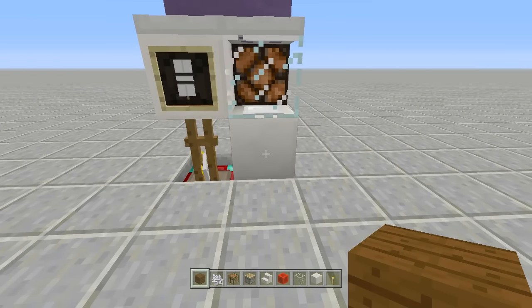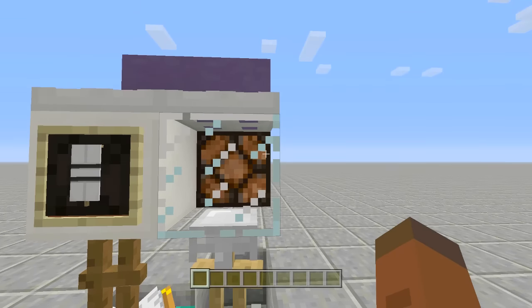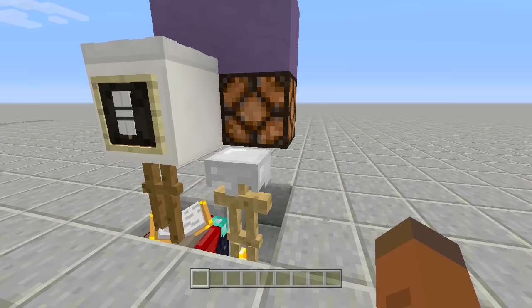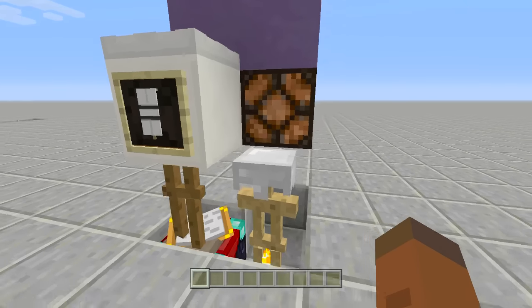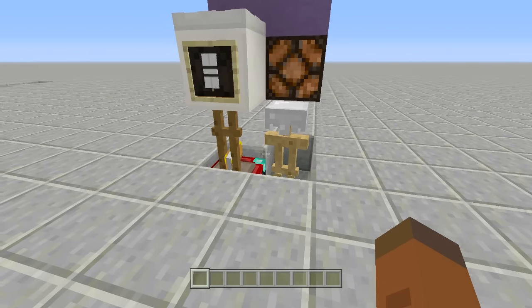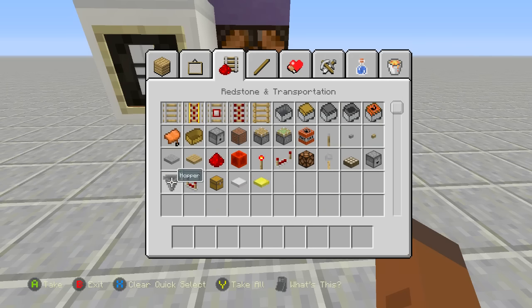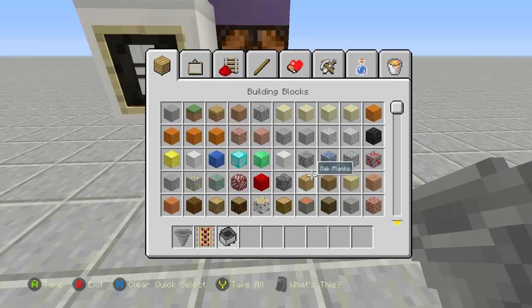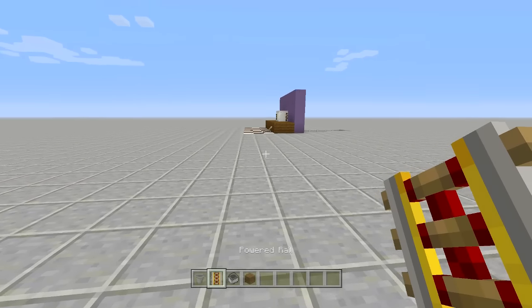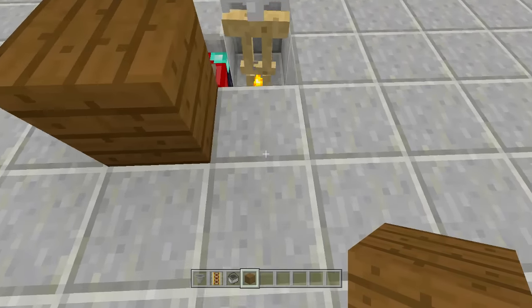Now let's get started on the redstone. Remove the staircase, glass block, and iron trapdoor temporarily so we can place in the functional components first. Before replacing the microwave front, you'll need a hopper, a powered rail, a minecart with a hopper, and your countertop material. I'm using dark oak planks. Place a dark oak plank in front of this block, then dig down one block and place a hopper into the top of that block.